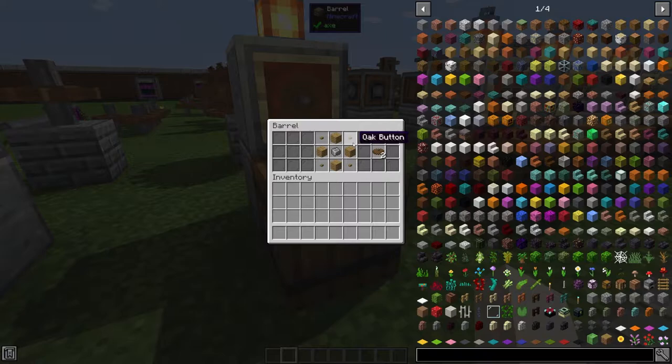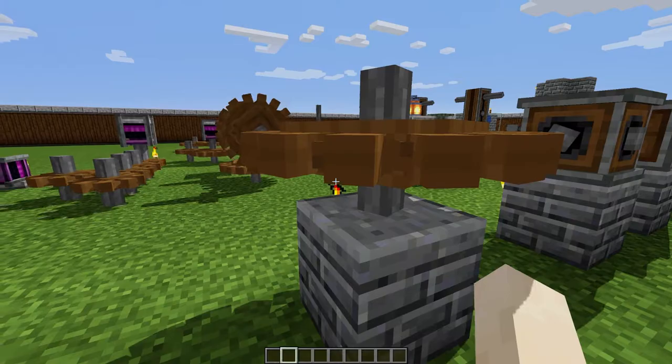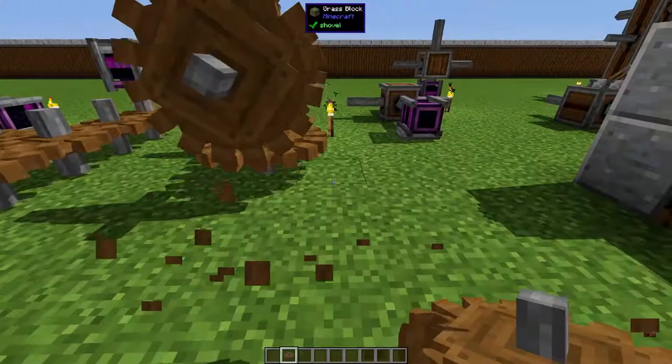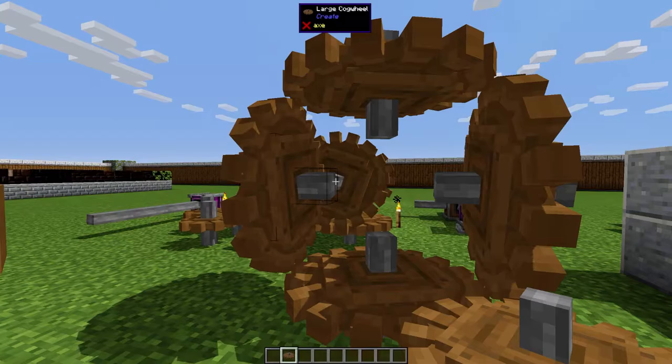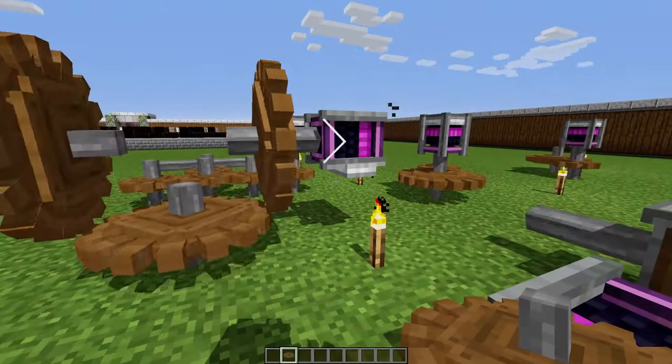The large cog wheel is crafted with four oak buttons and four oak planks — or any wood type — giving you two large cog wheels. These are different from the small ones: they can't be placed beside each other because their teeth don't mesh. Instead, they're placed offset from each other, which allows you to transfer the direction of power from horizontal to vertical or whatever angle you want.